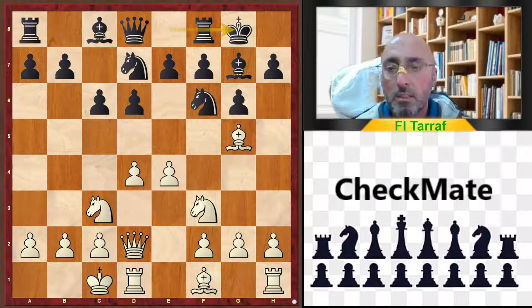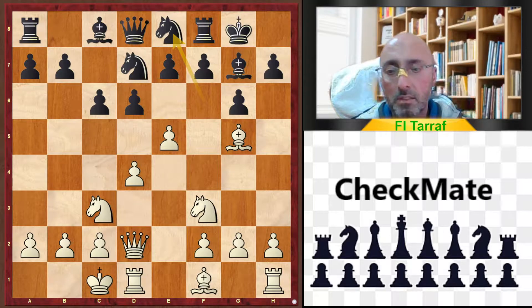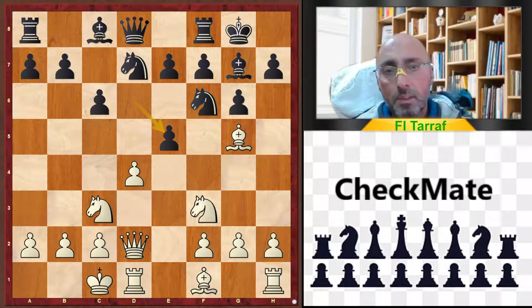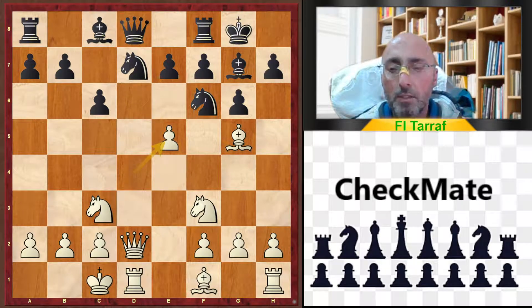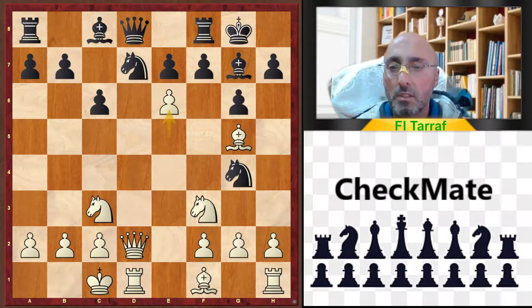This move — castling king side from black — allows white to open the game with e5. As analysis shows, knight to e8 is still playable and gives white only a slight advantage, nothing too serious. But after playing d takes e5, d takes e5, the game is open and black is in big trouble. Knight to g4, e6 — of course, now everything is going to be dangerous for black.